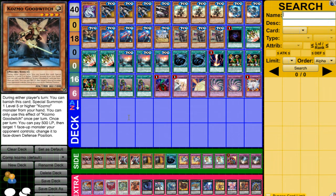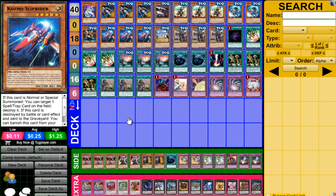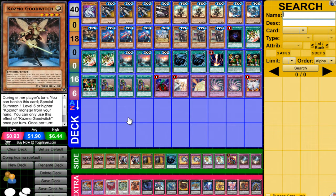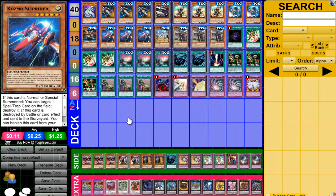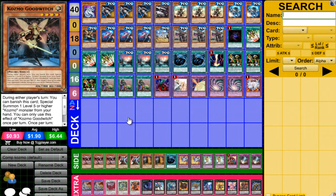1 Goodwitch. To be honest, you can't really do all that much with her. She's there because if Sliprider gets popped, you can go into Goodwitch and still do more damage — if you pop it with Dark Destroyer or something like that. Or if Sliprider dies, you go into Goodwitch and then Goodwitch into another Cosmo from your hand or something like that.